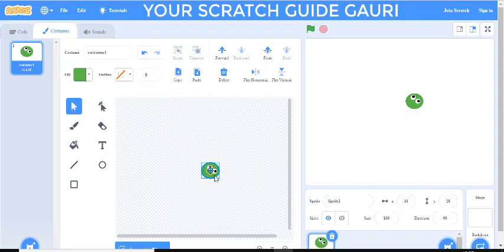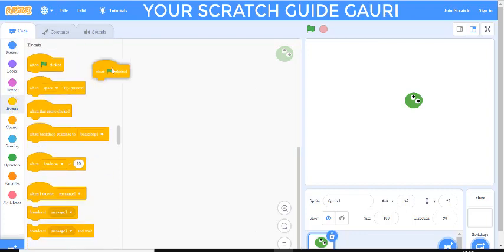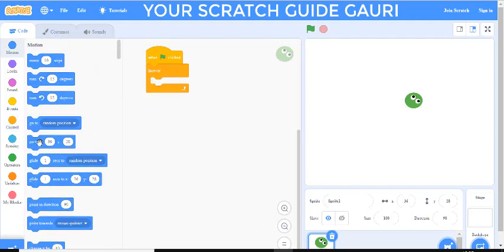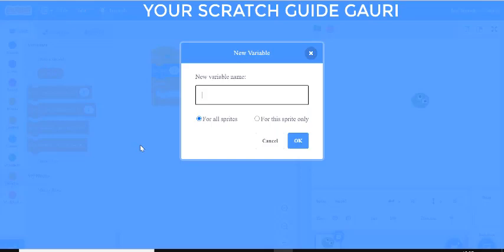Now if you want to make your snake a little bigger, you can do that, but remember the eyes will remain the same size. Now let's start with the coding. Go to Events — when flag clicked — then Control — forever. Before that, go to Motions and add go to X: 0 and Y: 0. Then go to Variables and make a variable called 'direction'.